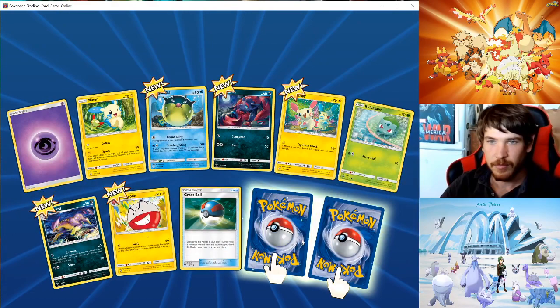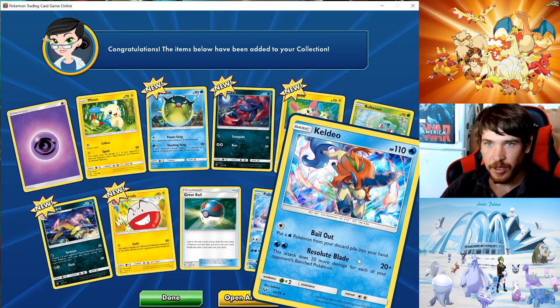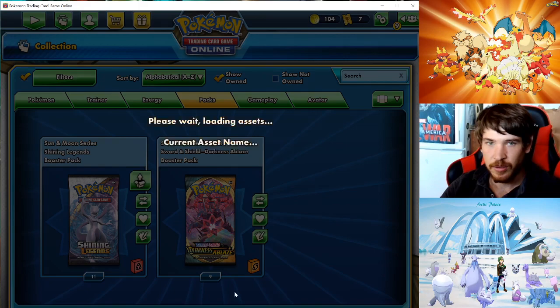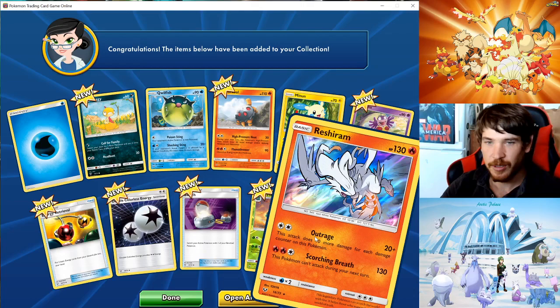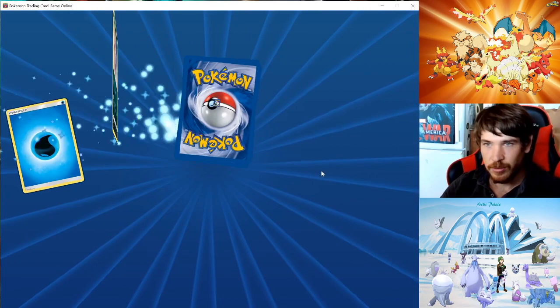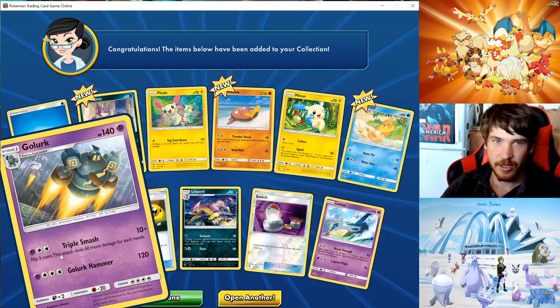Palkia! Nice — Reverse Shiny, but that's pretty cool. Let's keep it on a roll. Rachi Arum — that's awesome! A Latios? Wow, I'm just getting legendary dragons right now. I got a Golurk and a Racerom in the background — that's interesting, I never realized he can turn into a rocket.